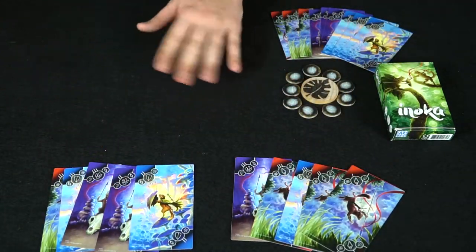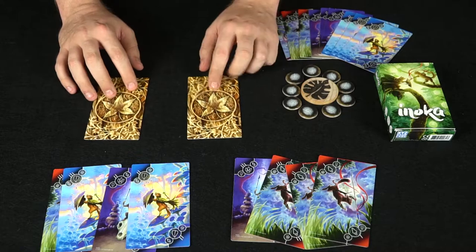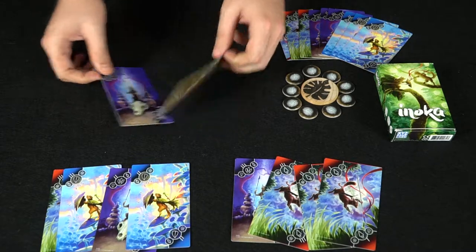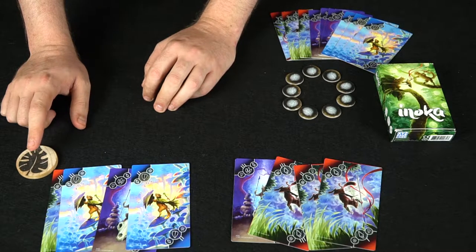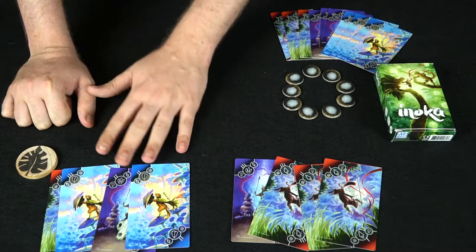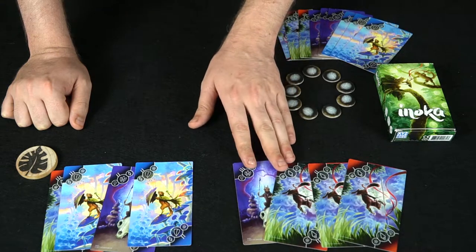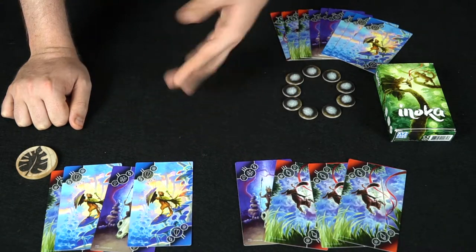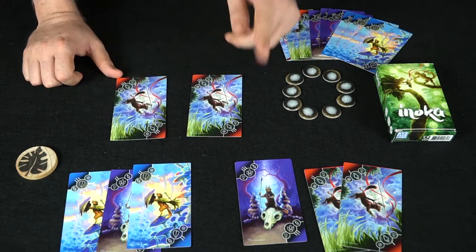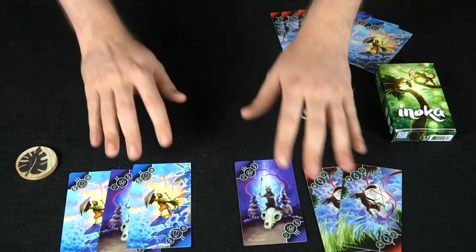Now with their unique five-card hands, they begin clashing. Pick one card and place it face down, then flip them over. In this case there's a taunt versus a shield — the taunt beats the shield. Those cards get discarded and this player acquires the leaf totem. Now he has the ability to win the round if he can land a successful attack. In a tie during a two-player game, both cards get discarded and nobody wins the round instantly.